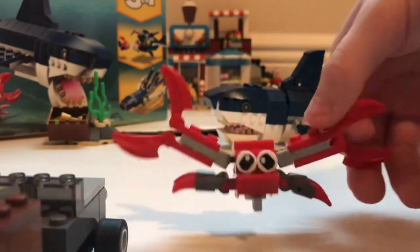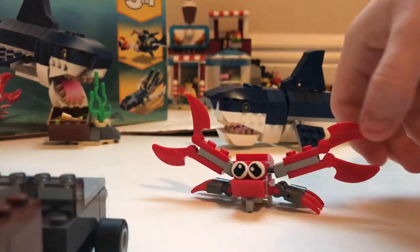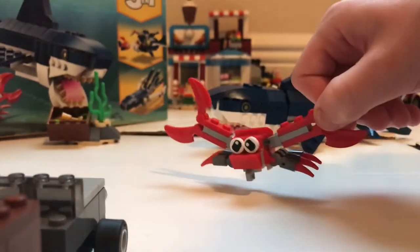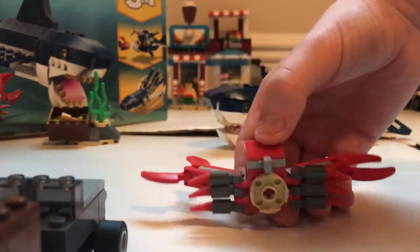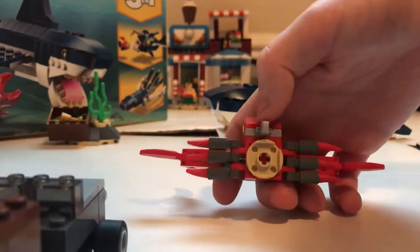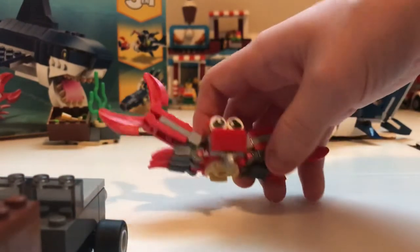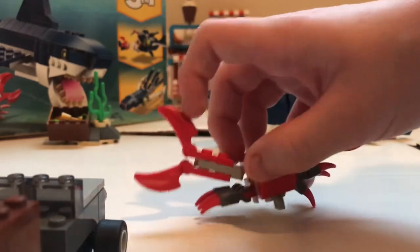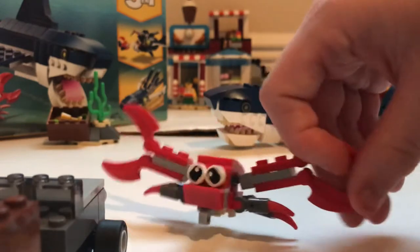He looks like Mr. Krabs — 'I want money!' But the only problem is he doesn't have... he is sad, like he's very sad because of the shark. You got six legs, that extra piece, some claws, and he looks like he's doing a split right now. These legs can also move.